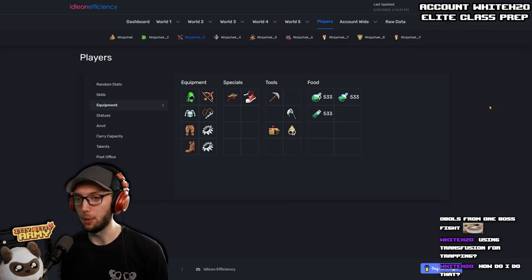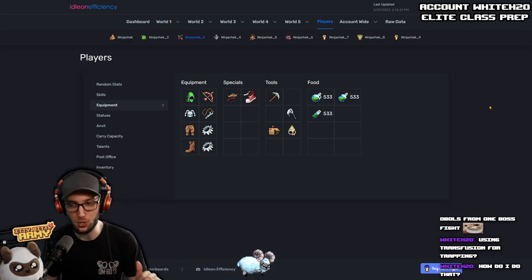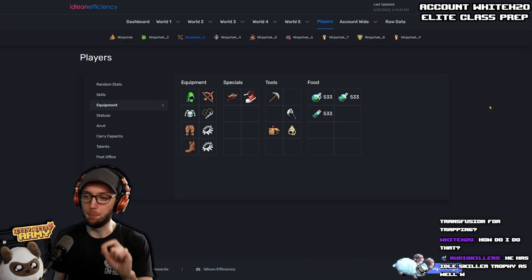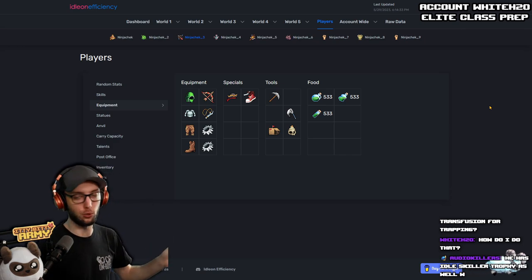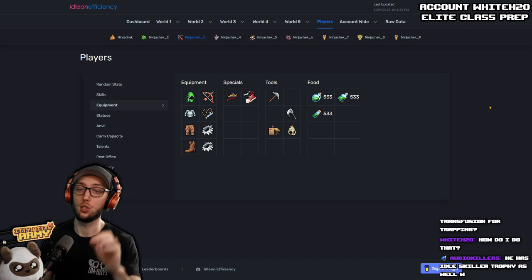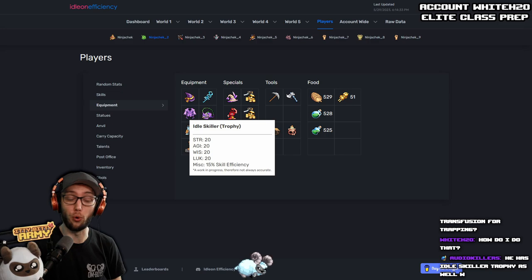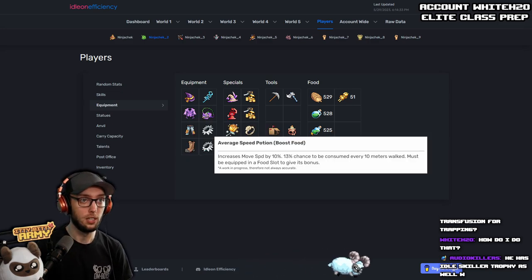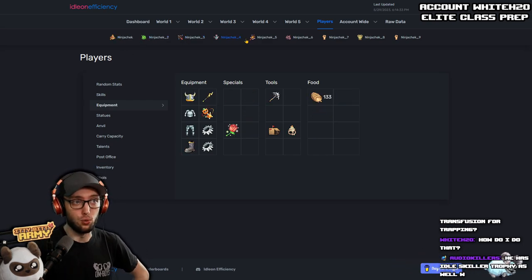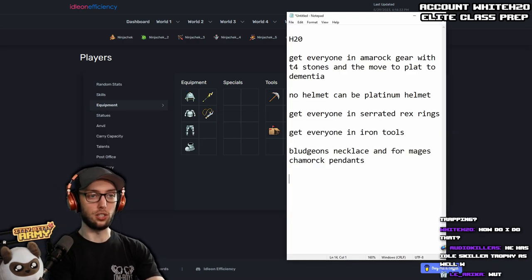For using Transfusion for trapping: when you go in to set your traps, since you can set traps on every single character from one person, use your Maestro, pop Transfusion, and then place your traps for XP traps only — because it nerfs your efficiency. If you're looking for massive critters and efficiency, run your Hunter. You already have Idle Skiller, which is already a huge thing. You also have the keychains — absolutely juicing yourself out.